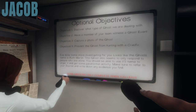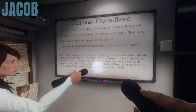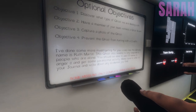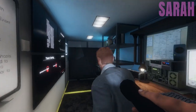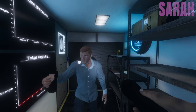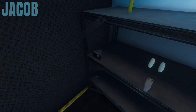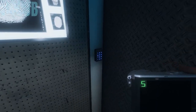It looks like the ghost's name is Ruth Martin, and she only responds when people are alone. You should be able to use her name to anger her and get paranormal activity. Also — my microphone doesn't work properly in the game, so Jacob has to do all the talking to the ghost.